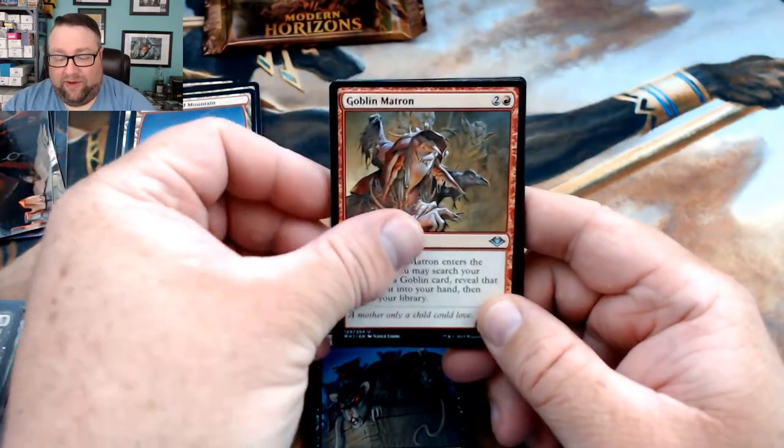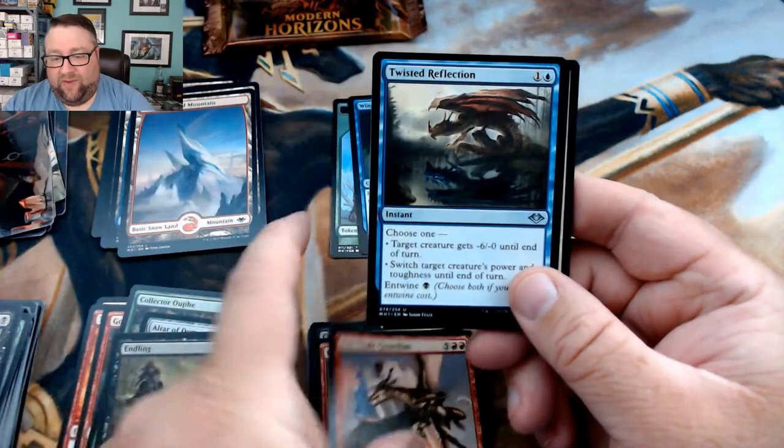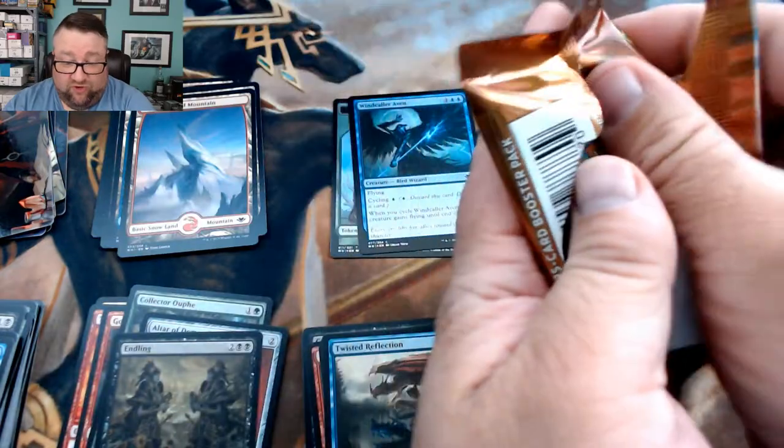We got a Goblin Matron — that's not shabby — an Oreskos Guardian, and then Twisted Reflection. That pack wasn't too bad. I think I'm more excited about the foil bear token.